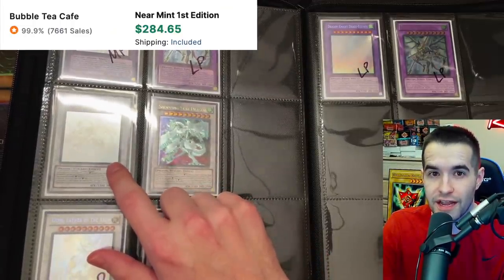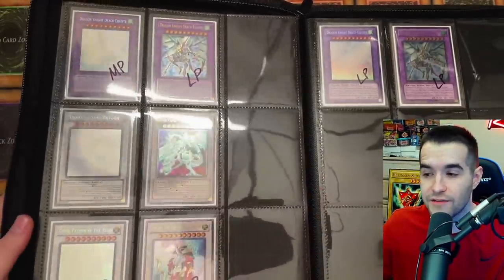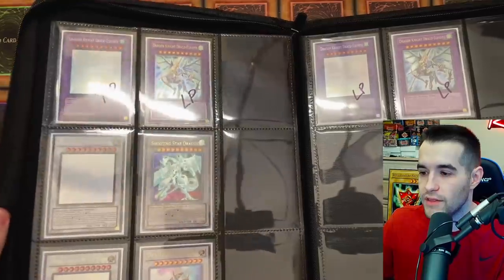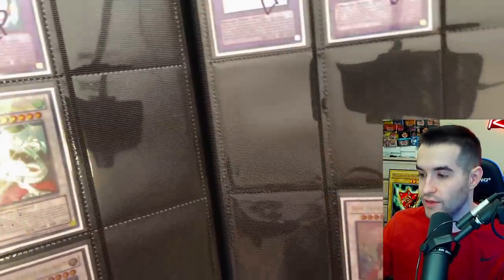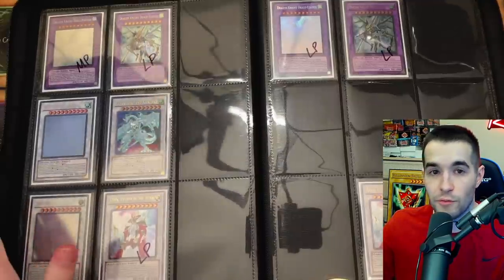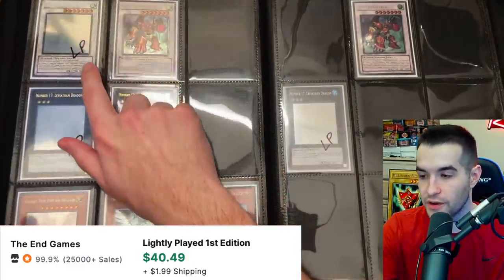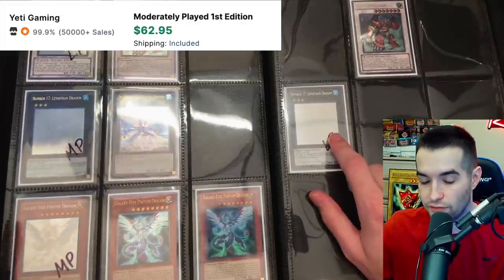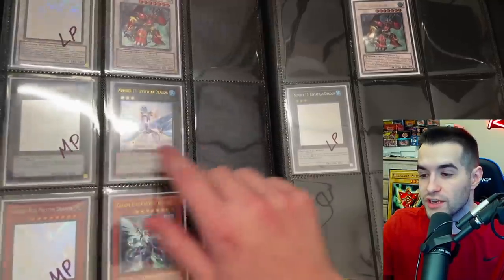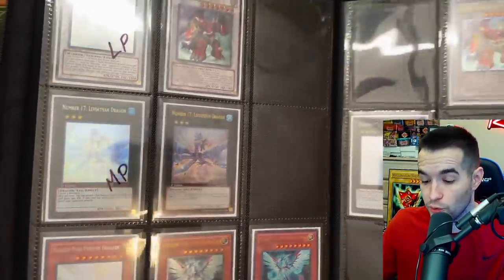I have a Shooting Star Dragon that I'm currently grading from a recent collection, so you'll see that in a PSA return soon. Star Strike Blast may not have an unlimited print, so I might just get doubles. Legendary Odin has a lightly played ghost rare and ultimate rare first edition, plus two unlimited ultis. Junk Berserker is lightly played first edition. For Leviathan Dragon, the first edition ghost rare is moderately played, the unlimited is lightly played, and the first edition ultimate rare — which we pulled about a year ago — is near mint.